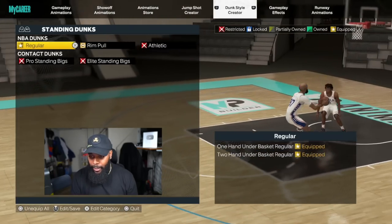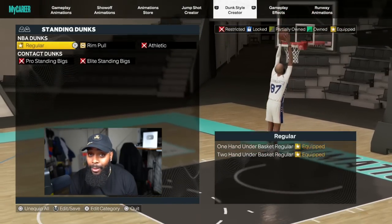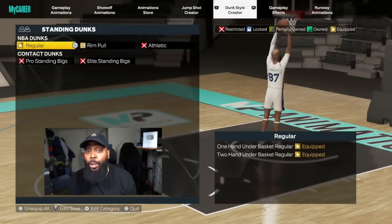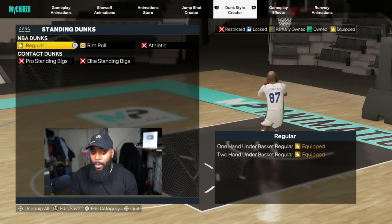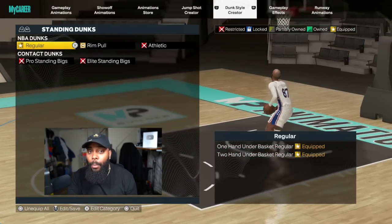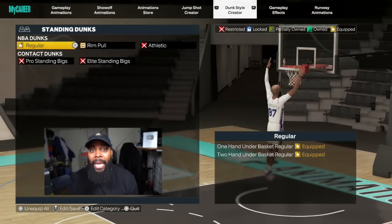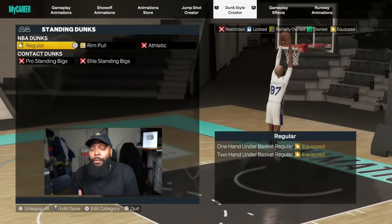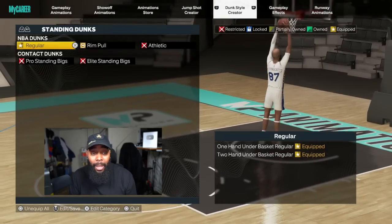Now for standing dunks — remember I said I don't jump off two feet when driving, but when I'm up under the rim in the dead zone after an offensive rebound, regular one-hands and two-hands are perfect. The two-hand dunks from under the rim trigger 70 to 80 percent more than one-handers. When you're under the paint and your player pump fakes, he only pump fakes with two hands — not the Jordan pump fake in the paint. So your player will jump with both hands on the ball, meaning the two-hand dunk triggers way more than a one-hand dunk.